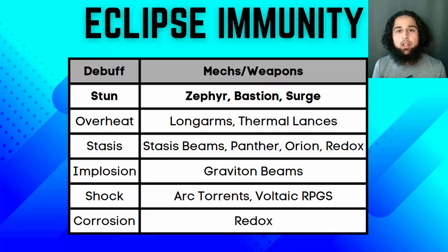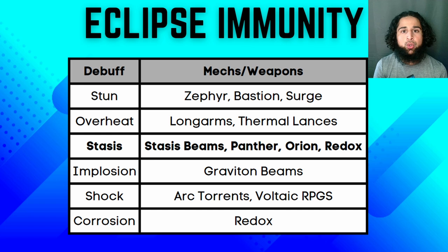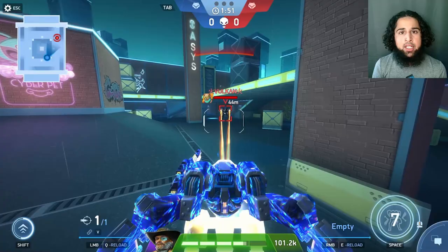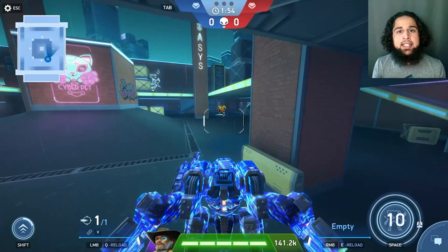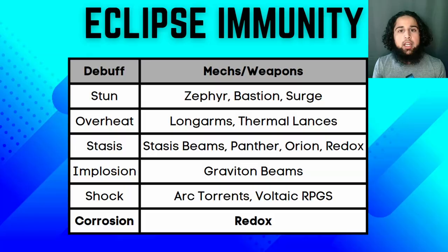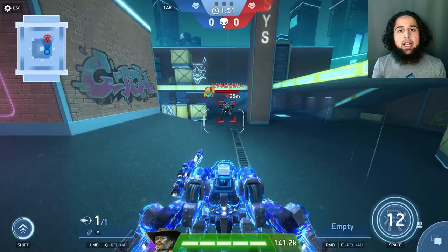Stun is from Zephyr, Bastion, and Surge. Overheat is from Long Arms and Thermal Lances. Stasis is from Stasis Beams, Panther, Orion, and Redox. Implosion is from Graviton Beams — Graviton Beams barely deal any damage to Eclipse. Shock is from Arcturnes and Voltaic RPG, which messes up your aim. And corrosion is the damage that Redox's ability deals — Eclipse is actually immune to Redox's ability damage.